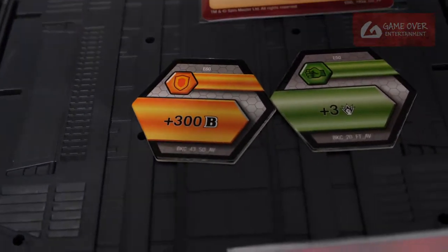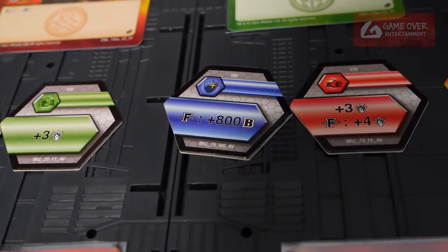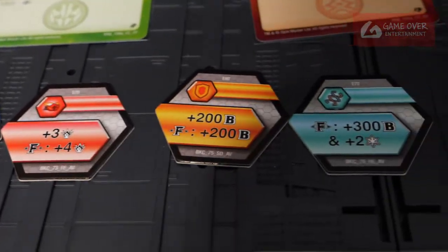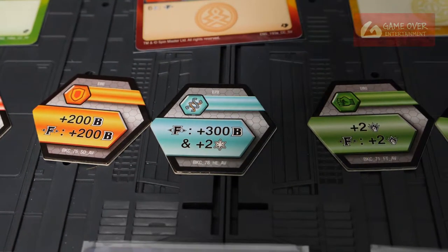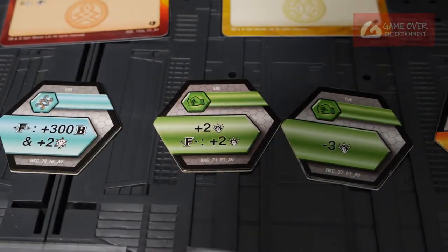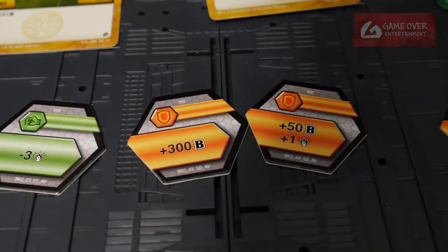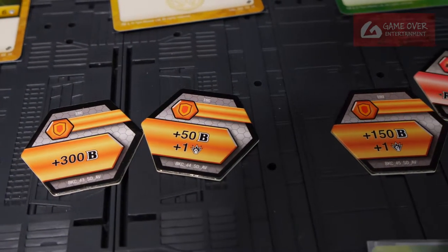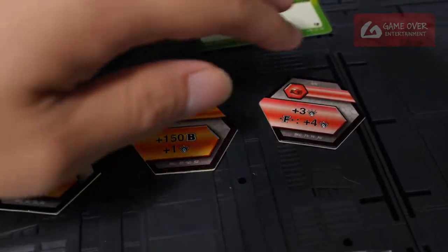Looking at the card stats: cost 300B, plus 3 damage. Fusion plus 800B, plus 3 damage. Fusion plus 4 damage. Plus 200B. Fusion plus 200B. Fusion plus 300B and 2. Force Strike plus 2 damage. Fusion plus 2 damage, minus 3 damage. Plus 3 damage, plus 300B power. Plus 550B, plus 1B power. Plus 150B, plus 1 damage. Plus 150B, plus 3 damage. Fusion plus 4 damage.